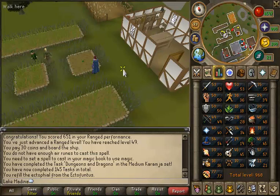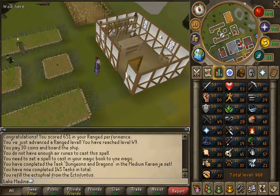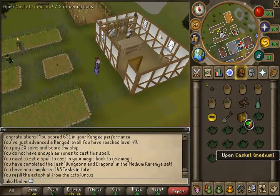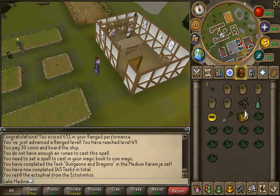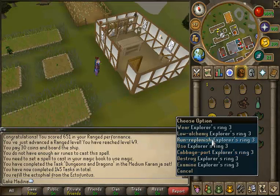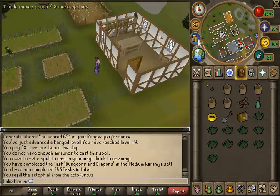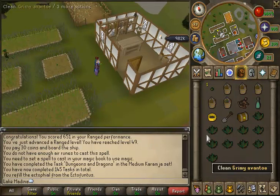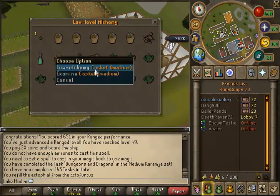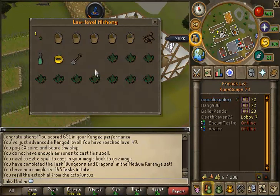Hey guys, quick progress update. I'm nearing 1,000 total and I just finished a farm run. I've done about three medium clues now and this is my third or fourth. I have a casket from a medium clue here, and I'm going to try something a bit odd — I'm going to try to alch a casket from a clue, because apparently you can alch a casket from a clue for 20 GP.